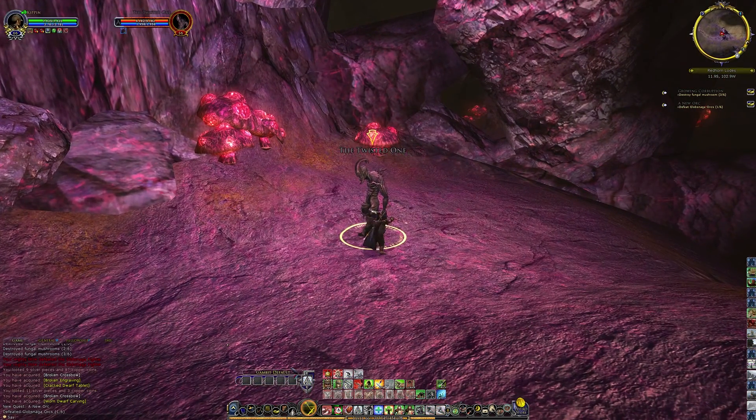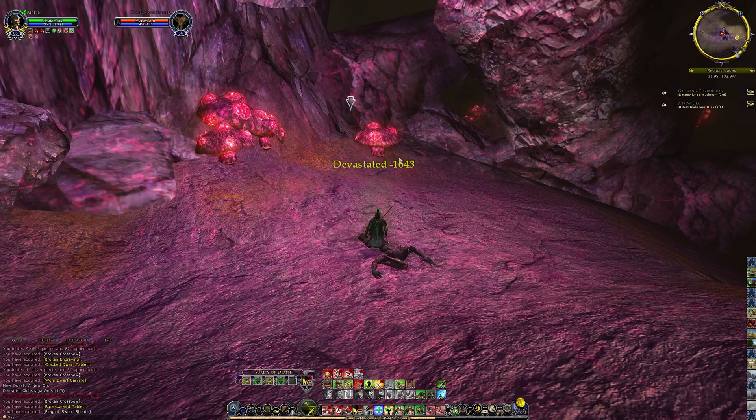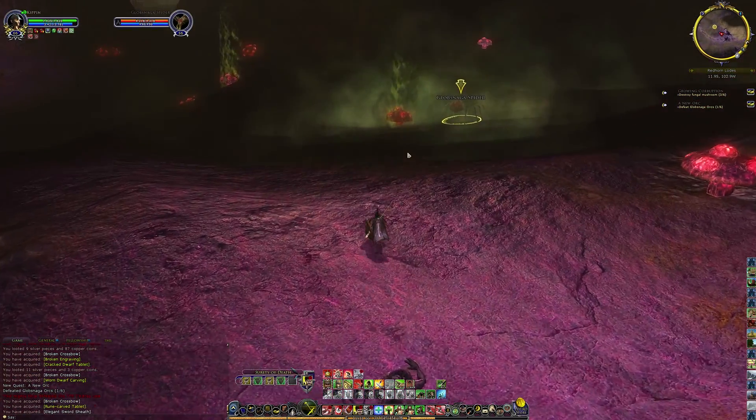Look at this thing - the twisted one. Let me kill him and see if there's anything. I might get a quest to come kill him later, but I can always repeat it. I didn't get credit for doing anything to that guy.